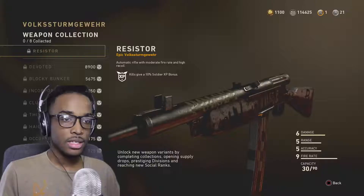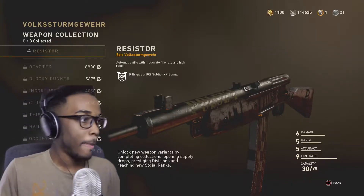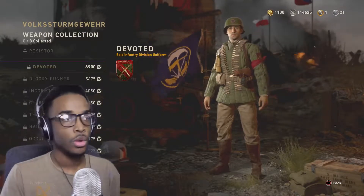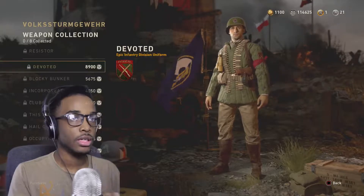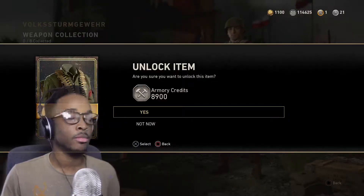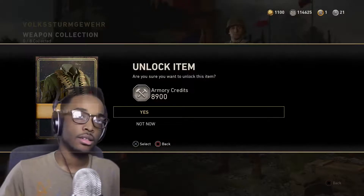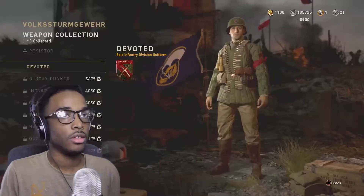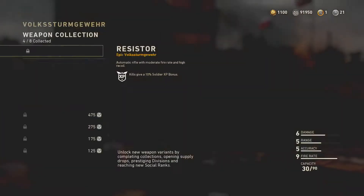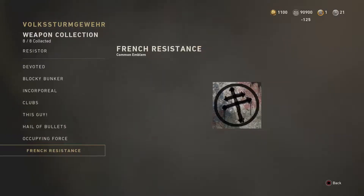Let me compare it to other rifles. So this is basically the M1941 but with more bullets. Let's go ahead and get the Orso submachine gun with the order, and then get the other variant with the order on this one. This is the first weapon variant I'm getting — besides ones where it was like one more thing to buy.